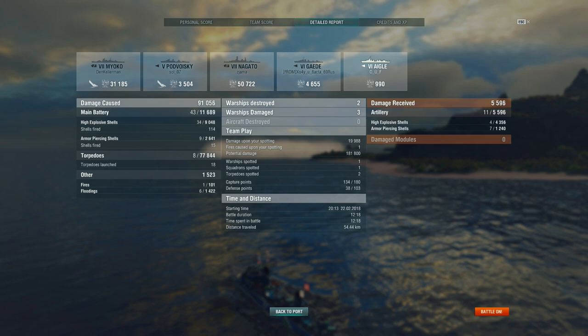Looking at the detailed report: high explosive shells — 34 hits, 9,000 damage. The guns are pitiful, extremely pitiful. So don't go charging in against a Clemson or Nicholas thinking you'll win because they're a tier lower — they will absolutely annihilate you. It doesn't help that you're also very large. It looks like a tugboat — thick, large, easy to hit — and it eats a lot of AP pens as well. Just accept that this ship is pretty garbage and play around that fact, because it's not a long grind from tier 5 to tier 6.